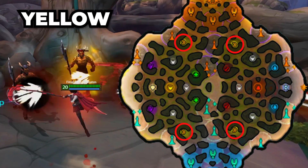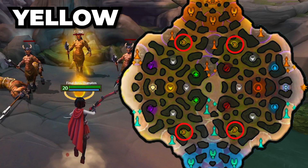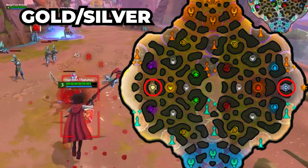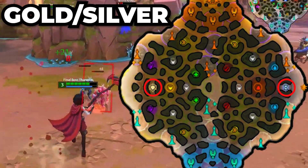The next one is the yellow buff, which increases your movement speed. There are actually four of these on the map, two for each side, and that buff normally goes to the jungler role. Then the last two are the silver and gold buff. There is one of each on the map, and teams typically fight over them.